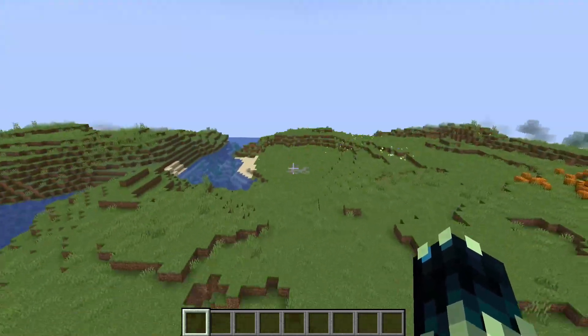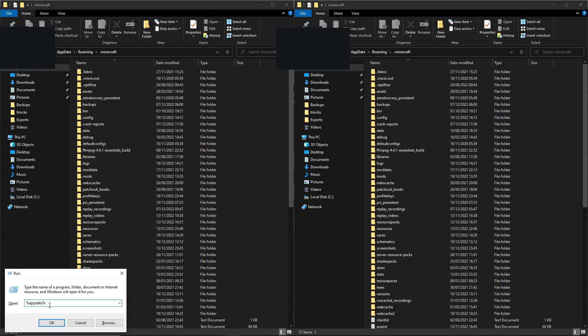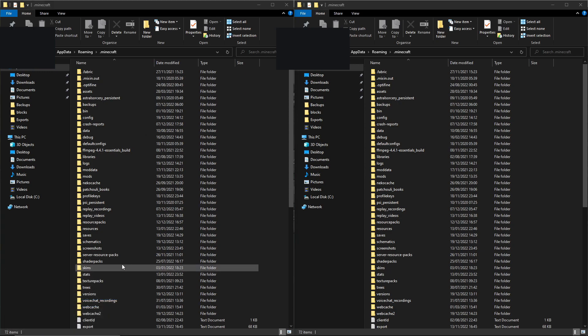So now let's actually get everything into this world. I'm now inside the Minecraft files. You can actually access these — I'll have it pinned on the top of the screen — but you can do it by clicking Windows + R and then typing in %appdata% and then clicking on the .minecraft folder. This is how you actually access Minecraft.